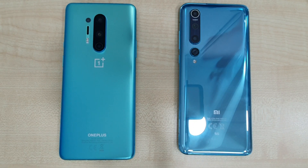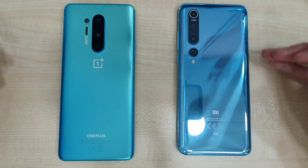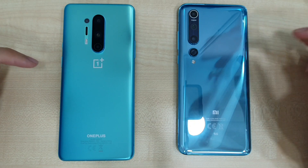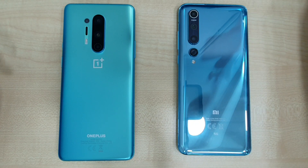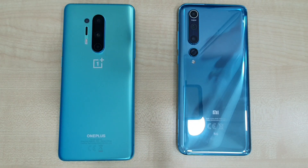What is up guys, welcome back to the channel, this is Dr. Hummus Tech. Today we're going to do a speed test between the OnePlus 8 Pro and the Xiaomi Mi 10. The OnePlus 8 Pro comes in at 12 gigs of RAM and 256 gigs of storage, while the Xiaomi Mi 10 comes in at 8 gigs of RAM and 128 gigs of storage. Both phones are running the Snapdragon 865.